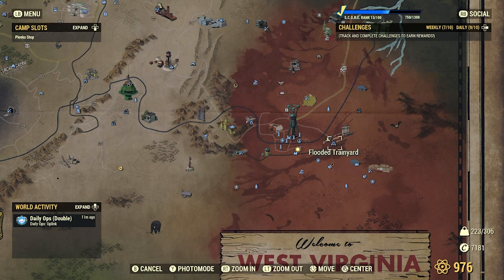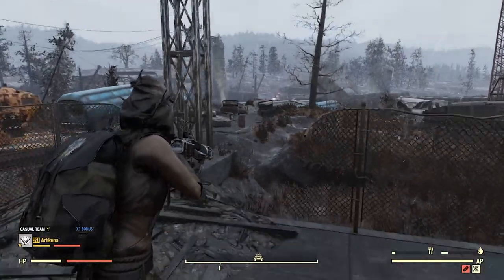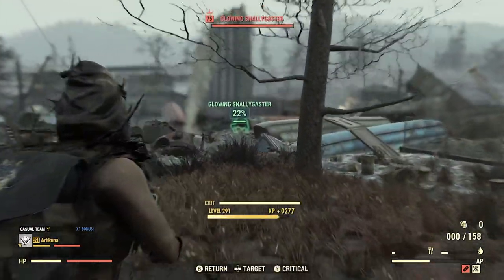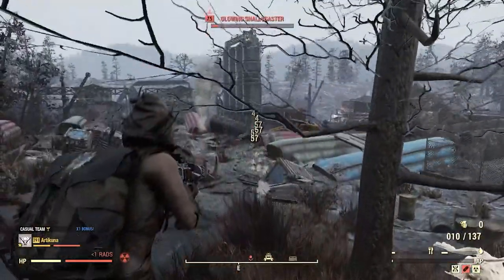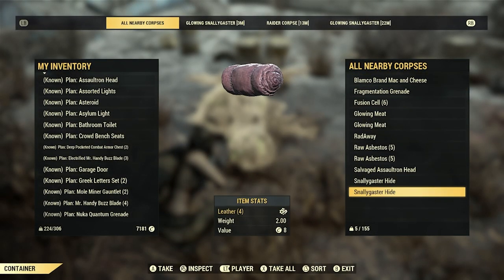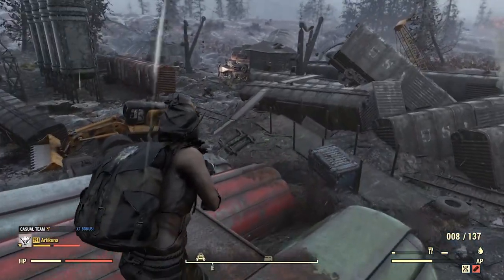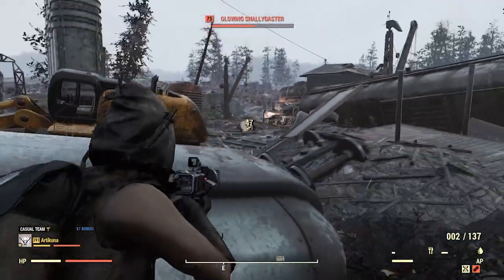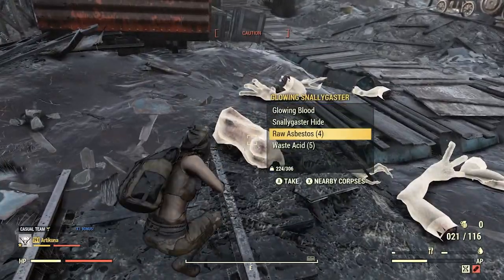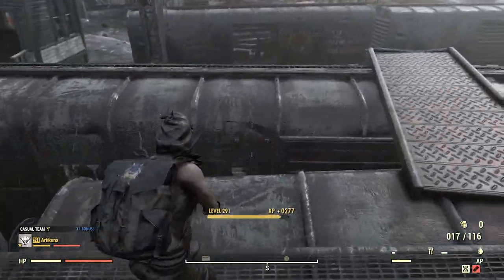The next location is the Flooded Train Yard — it's just east of Watauga. Once you spawn in, head towards the actual train yard and you'll be seeing snallygasters. Kill these snallygasters because they can give you acid. One thing about this location is that it is not a guaranteed acid farm — the snallygasters sometimes don't spawn and other enemies will be there instead. If they don't spawn, you can always hop server. Nine times out of ten the snallygasters will spawn, but just keep an eye out for that.